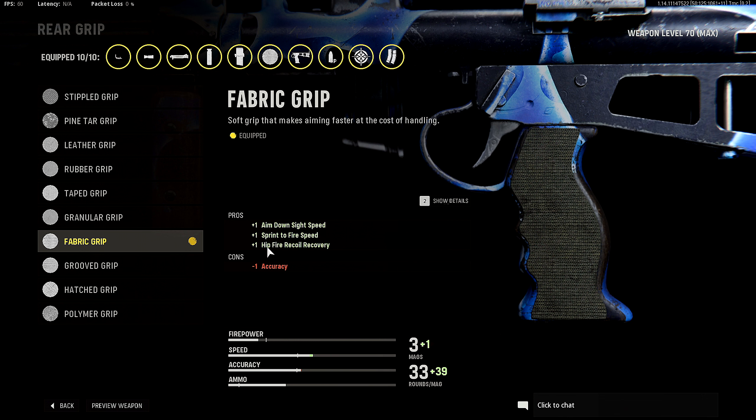For my ammo type I'm rocking hollow point for increased limb damage. This is just a preference thing — if you guys wanted to rock something else, whether that be incendiary, subsonic, frangible, you can go ahead and do so. But I am definitely going with hollow point.